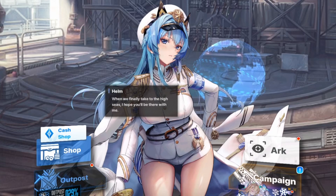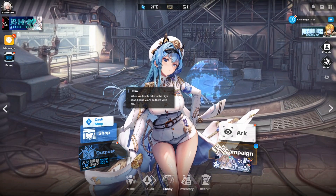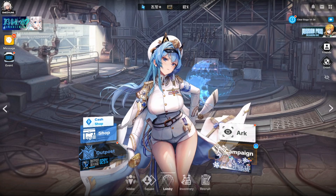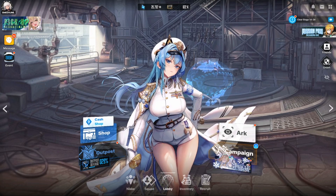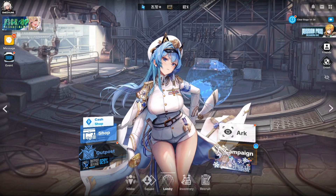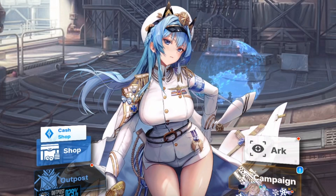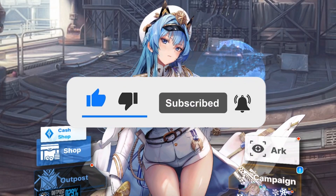Overall, this update is actually very hyped. We are finally getting Modernia and by the looks of it she has a very promising kit. We are also getting a bunch of new events that will give us more resources, a bunch of new skins, and a few more game optimizations and bug fixes. Let me know what you think of this upcoming update and what you are most excited for. With that being said, don't forget to leave a like, comment, and subscribe. Thank you so much for watching and I'll see you on the next one.